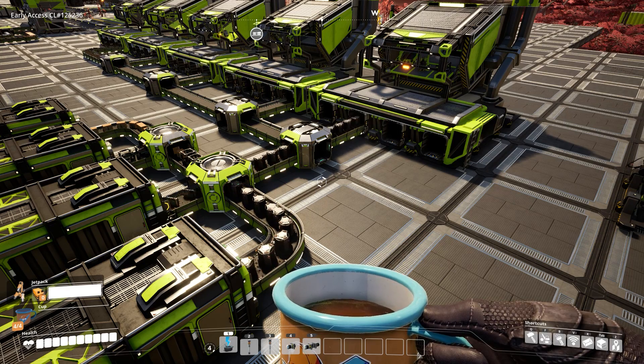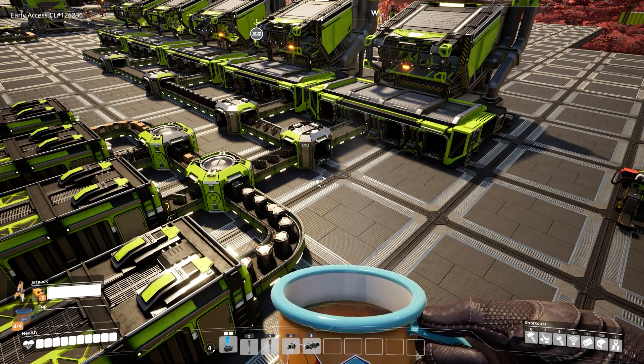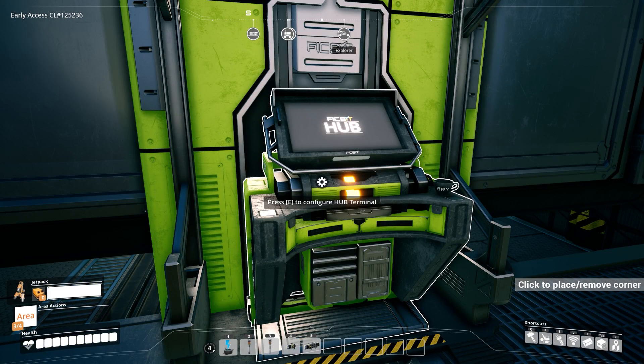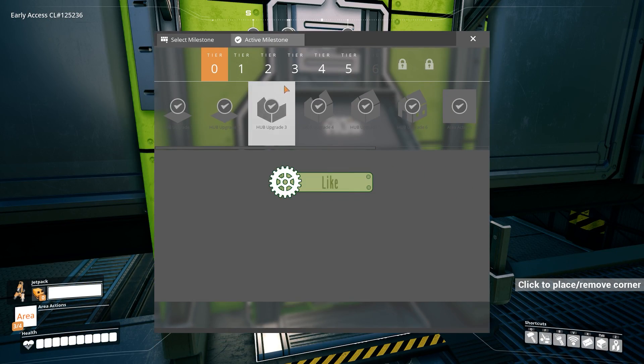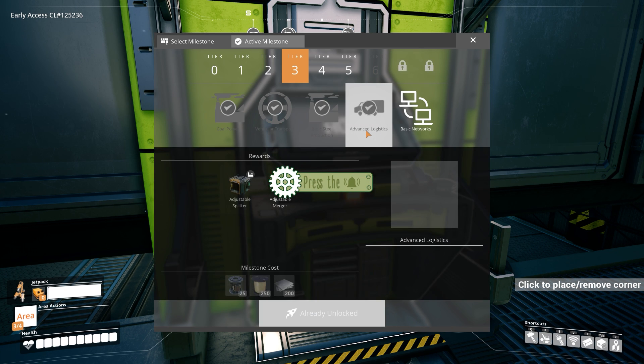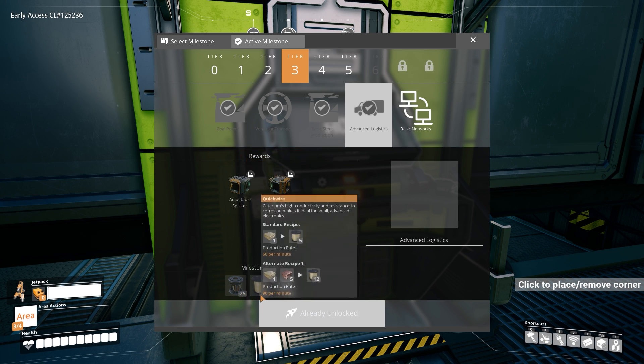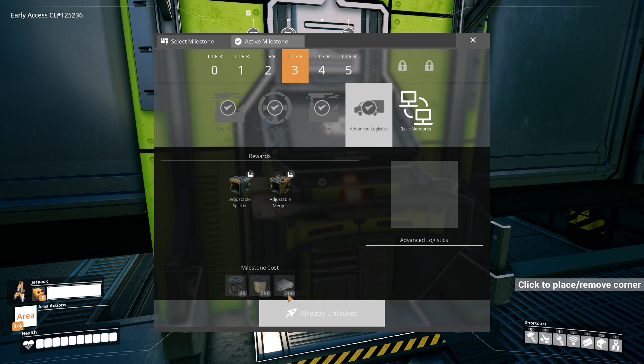After installing the mod, click in the top right corner to learn how to do that. You need to unlock the mod first. To do that, go to the hub, go to tier 3, and there you have the Advanced Logistics mod. To unlock it you're going to need 25 rotors, 250 quick wires, and 200 iron plates.